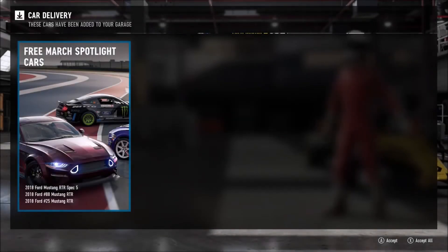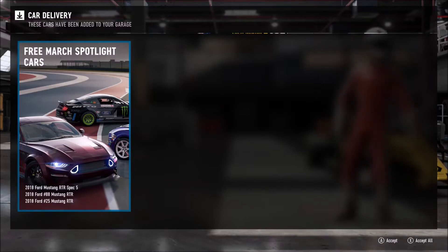Hello all, Geoff here with a new video. Welcome back to Forza Motorsport 7. The March update is live and we have three spotlight cars for this month. We've got the Ford Mustang RTR Spec 5, which is a road car, then we've got the number 88 Ford Mustang RTR driven by Chelsea Denofa, and the number 25 Mustang RTR driven by Vaughan Gittin Jr. Both of those cars are drift cars in the Formula Drift Championship.